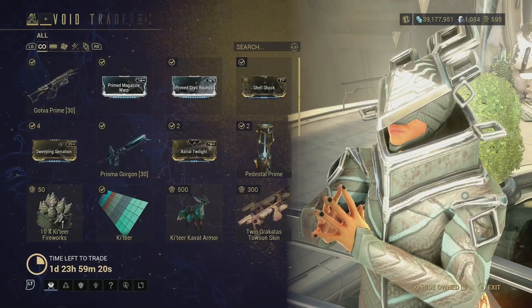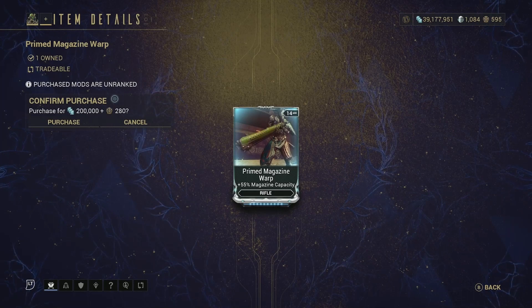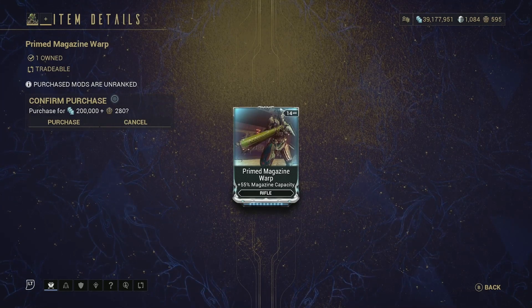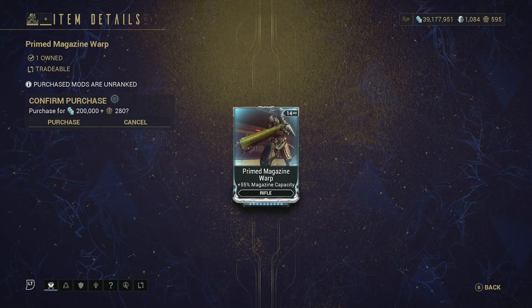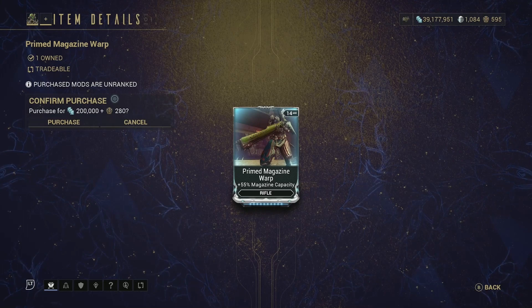Then we have Primed Magazine Warp — plus 55 magazine capacity for rifles. Honestly, it's good to have all the primed mods. This mod isn't that useful in terms of primed mods, but I would still pick it up nonetheless just to add it to your collection in case you want to use it in a build.